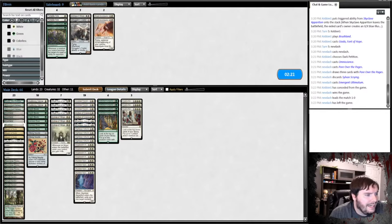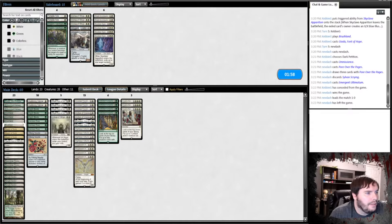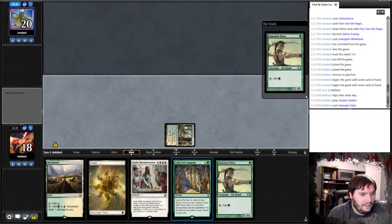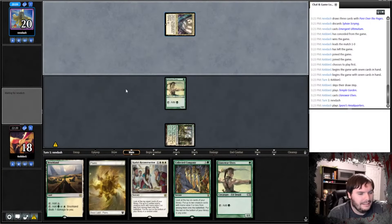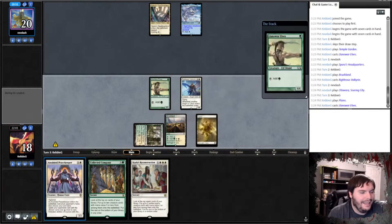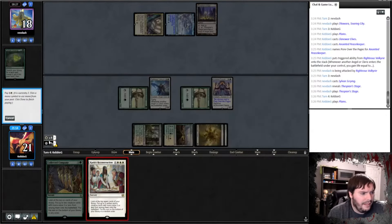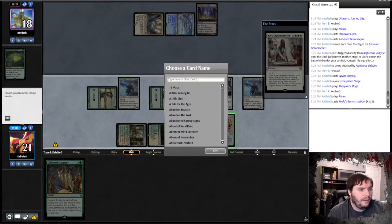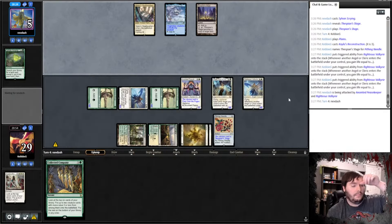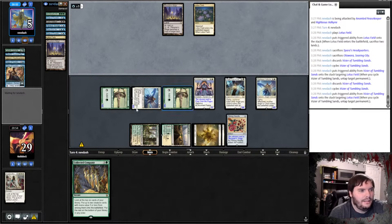For the sideboard: Pithing Needle is definitely a possibility — we don't need the Investigators or Copters. Bishop of Wings is medium here since it's not a great clock. Skyclave is just worse. Probably keep one Bishop. Game two: Temple Garden untapped, Elf, say go. We play Anointed Peacekeeper naming Thespian's Stage, and shove. We play Gahata, Pithing Needle, and Valkyrie. He has a Lotus Field — he should be able to cycle a Vizier — but he's dead on board. Supreme Verdict.